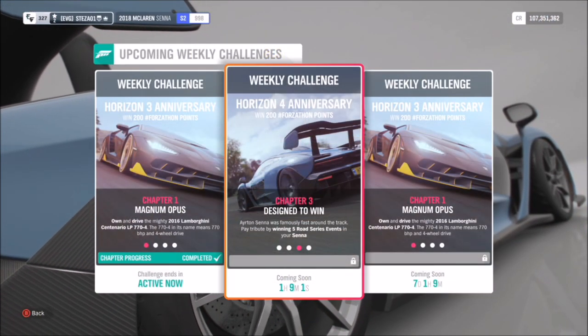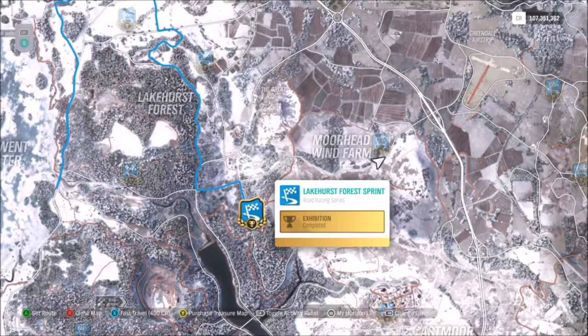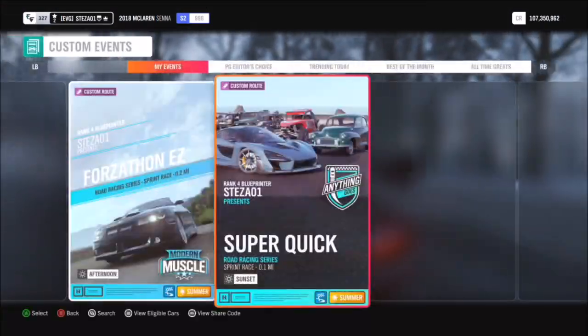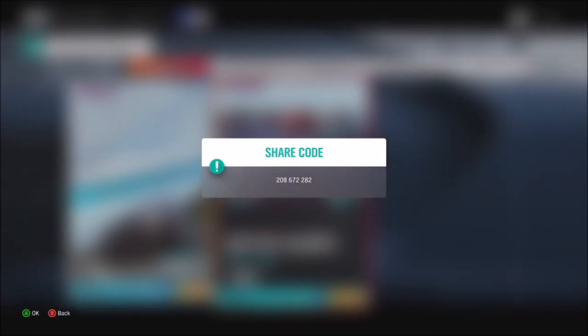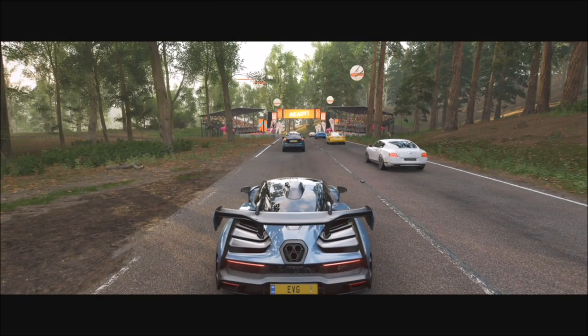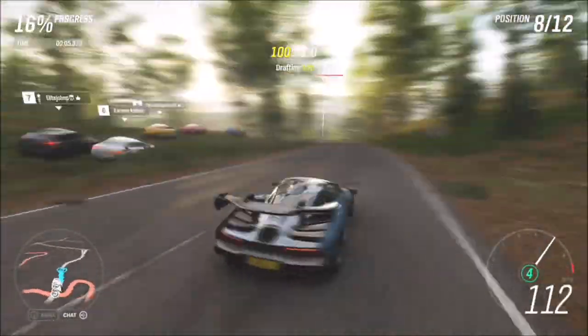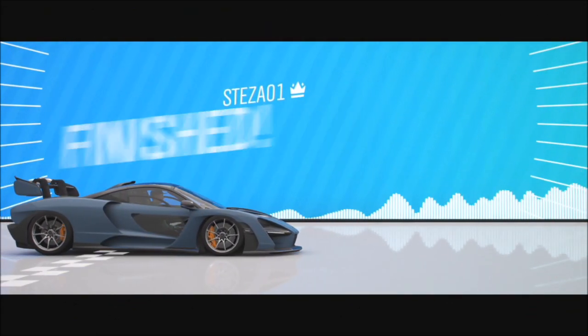The second challenge wants you to win five road racing series events. I recommend going to the Lakehurst Forest sprint race. I've created a very quick and easy track called Super Quick. It's a sprint race so it won't take you long. If you type in the share code 208672282, it will come up with the race I'm talking about here. It's one of those cheaty ones, but you've got to do five, so this is the quickest way. It's just sending the AI off the track and you've got a straight shot to the finish line — complete that five times, very quick and easy.